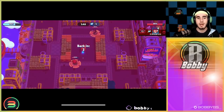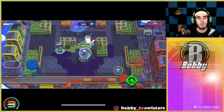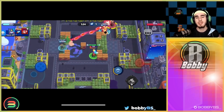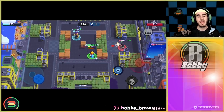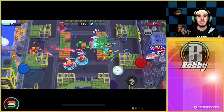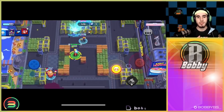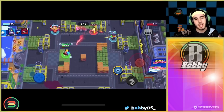Jig goes down again but spawns with his super — perfectly fine. He charges a super walking up the map and decides to run up the middle confidently. He uses his gadget and super to reclaim mid really easily. Nita is a really easy matchup for Amber: you take out the bear super quickly, and with pierce damage you can shoot right through the bear and basically aim at someone else as if the bear isn't even there. Jig gets a successful team wipe, uses his super on the safe for seven percent damage.